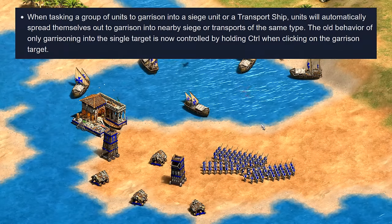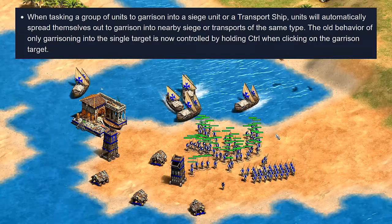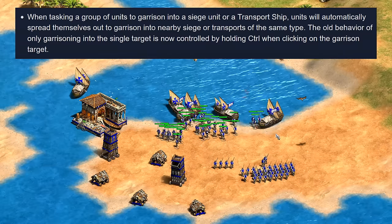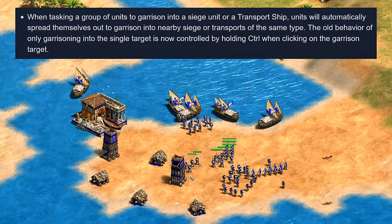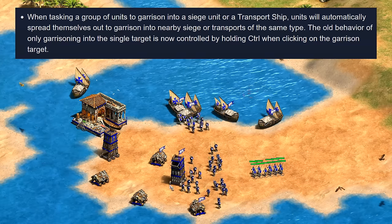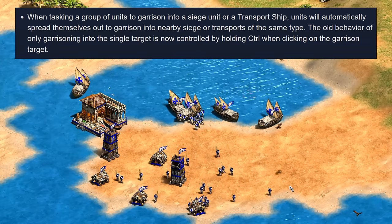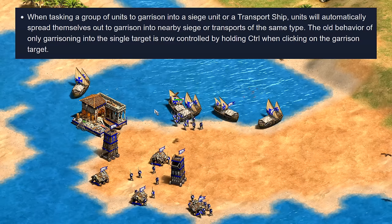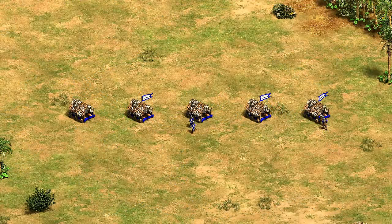Another really big quality of life change is there's now going to be smarter garrisoning of units into siege and transport ships, whereby selecting one it recruits other transports, rams, or siege towers within a few tile radius, and units sort themselves out automatically instead of you having to break them up yourself. You can right-click while holding control to specifically garrison in one without recruiting any others, keeping the old behavior — but in general I think players are going to stick with the new way as it is much easier.